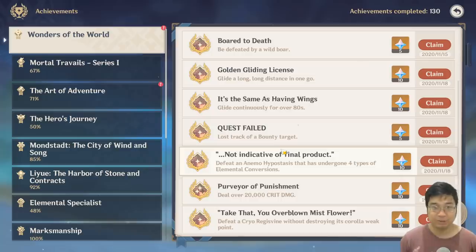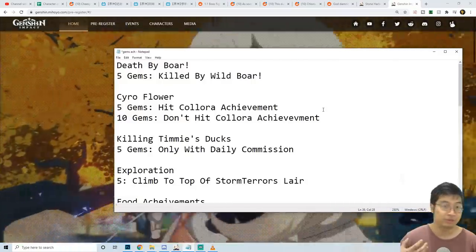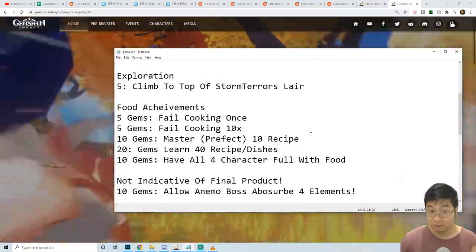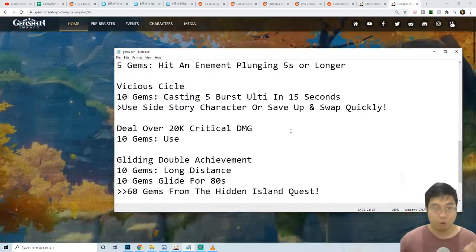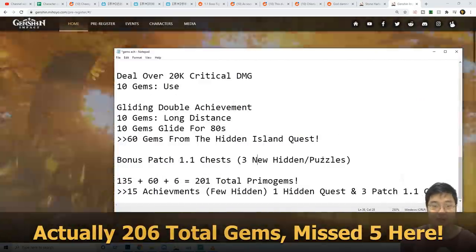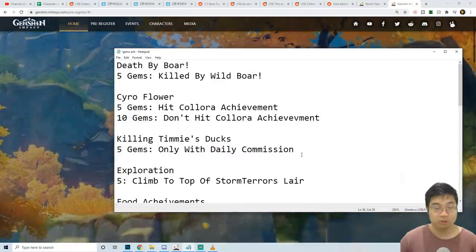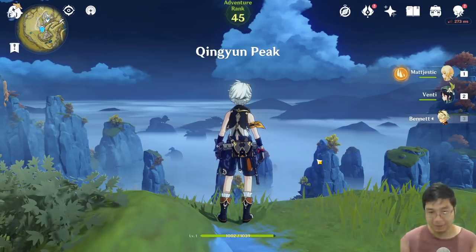Welcome everyone. Today we'll be looking at how to get over 200 primal gems by finding hidden achievements, hidden quests, and more chests from patch 1.1. In this video we'll go over a total of 16 different achievements, including some hidden ones not on the achievement list, three new chests from patch 1.1, and one side quest that gives 60 primal gems. Use the timestamps to find the ones you haven't done yet.